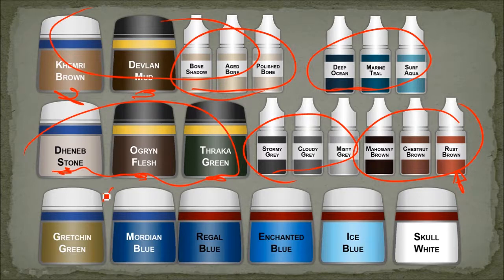Gretchen Green was used a bit on some of the sea monsters. And then I have my blue mixture here — that was used on the water areas. In between, a mixture of Thraka Green and Badab Black watered down was used as a wash.